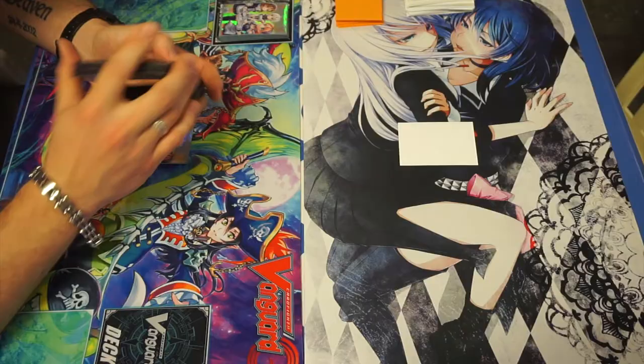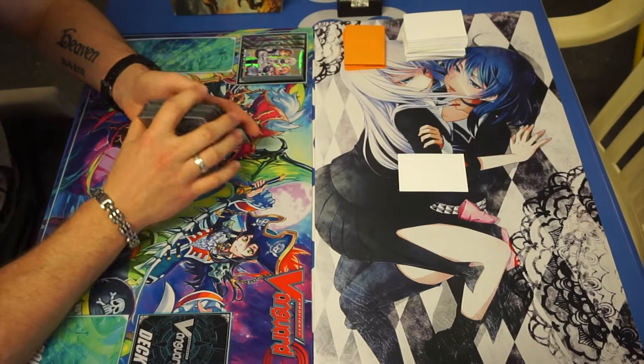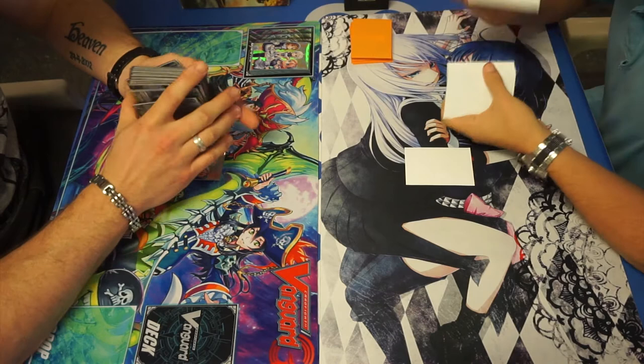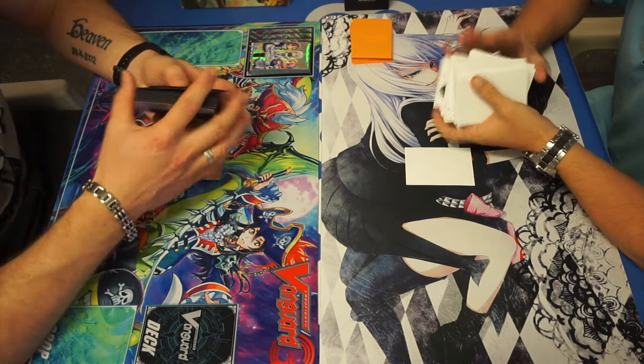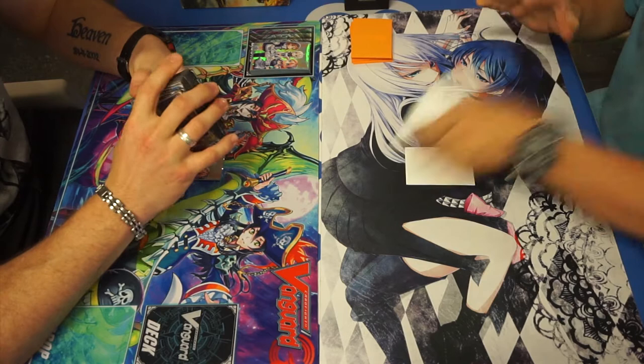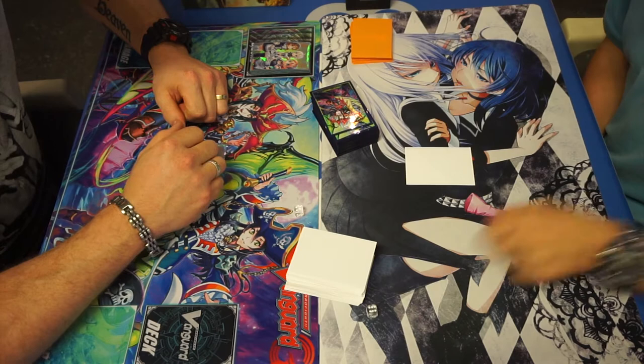Shout out to you. We have an interesting match-up today of Granblue on the right-hand side of your screen and a Shadow Paladin decklist on the left-hand side. It's a very interesting match-up because the Shadow really needs to play into Granblue's mistakes. But then the Granblue player is able to punish the Shadow Paladin player with the use of their G-guards and Skeleton Catamere if they can actually pull that off. It's kind of a 50-50 match-up, but technically Granblue should win that deck.